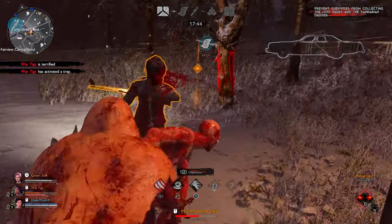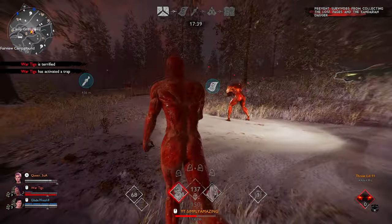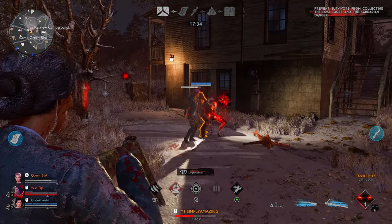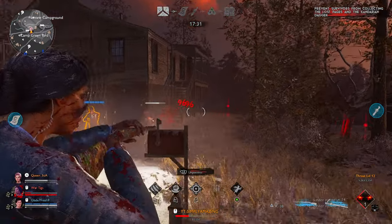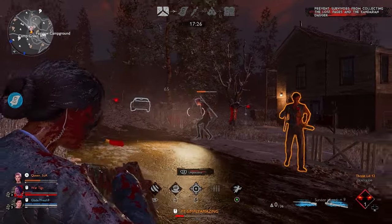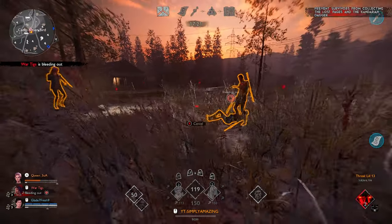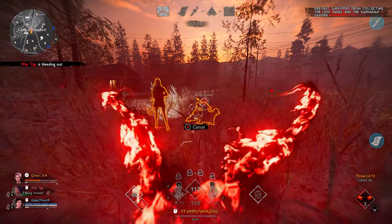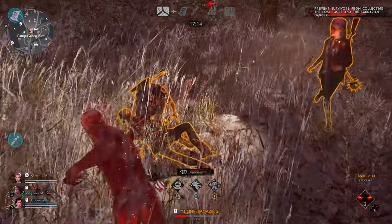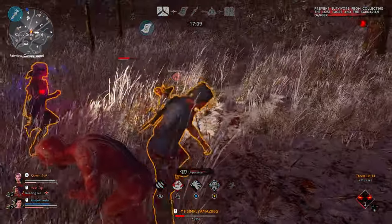Yep, get her! No. That tree came in clutch. All right, we're going to hop out here. What we're going to do is possess Amanda. Nice, we got her down. Let's get our points up — this is our chance right here. We got to get her to bleed out here, we'll get a massive points boost.